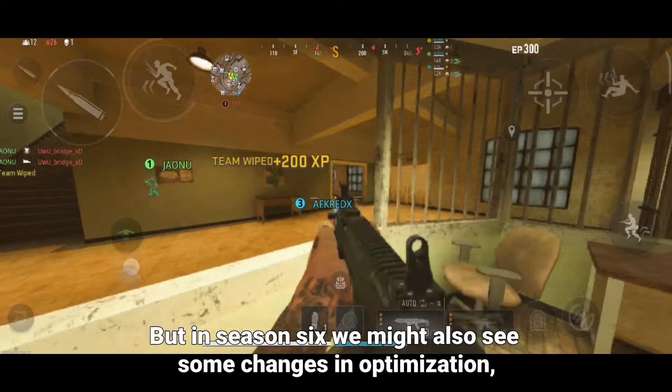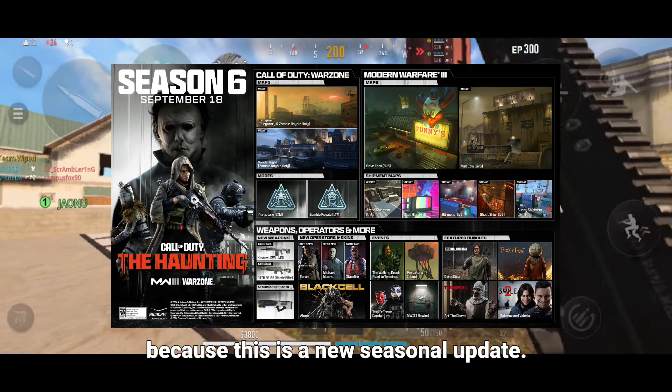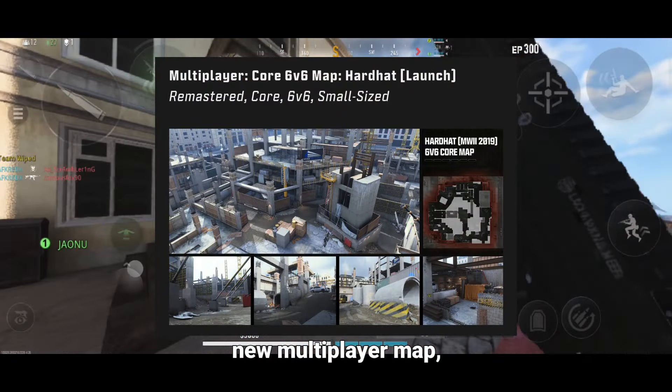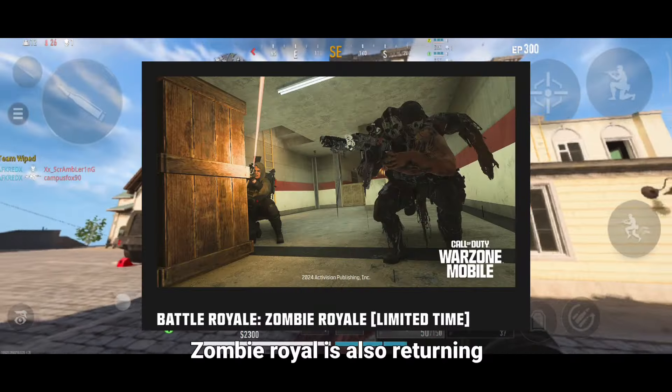But in Season 6 we might also see some changes in optimization, because this is a new seasonal update. A new multiplayer map, Hard Hat Remastered, is coming. Zombie Royale is also returning, along with 2 new weapons — the DTR-30-60 Battle Rifle and Kastov LSW LMG — and 3 new aftermarket parts coming in the next major update of Warzone Mobile Season 6.